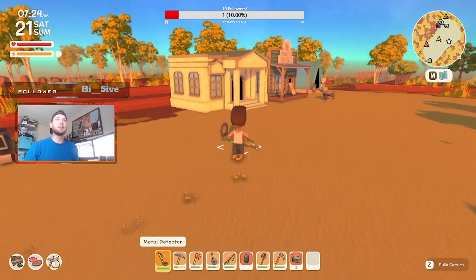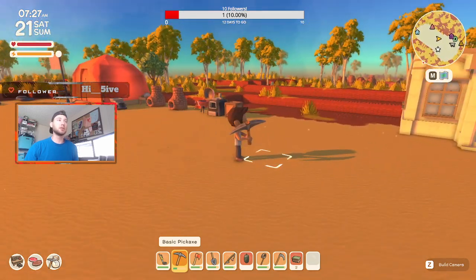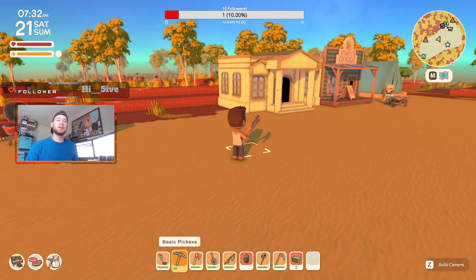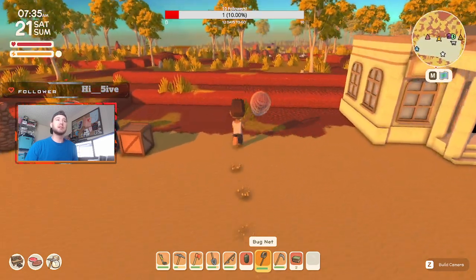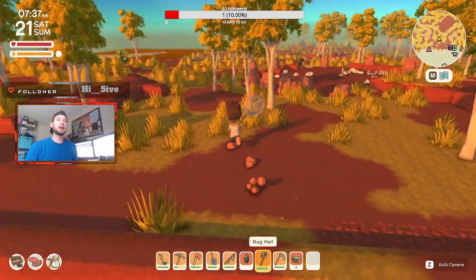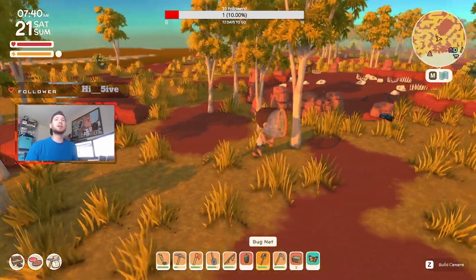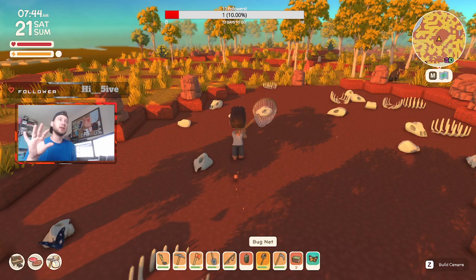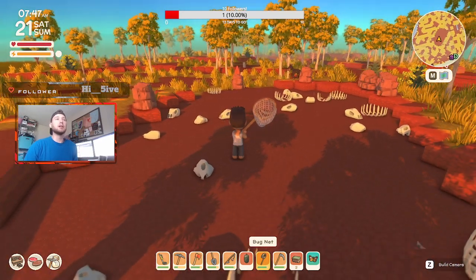Early game, one of the best things to do is explore. You'll get your base camp set up and then walk around catching bugs. One of the first items you get is a bug net. The best bugs to catch are fireflies, butterflies, spiders, and dragonflies — those are worth a lot of money and are great early game income.